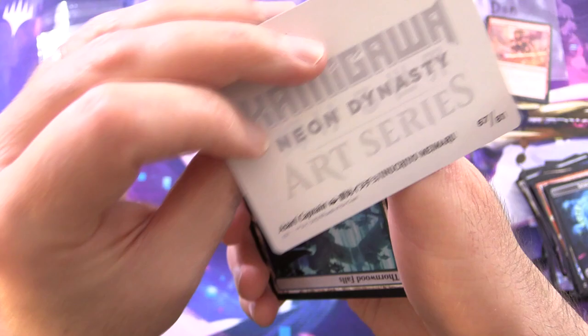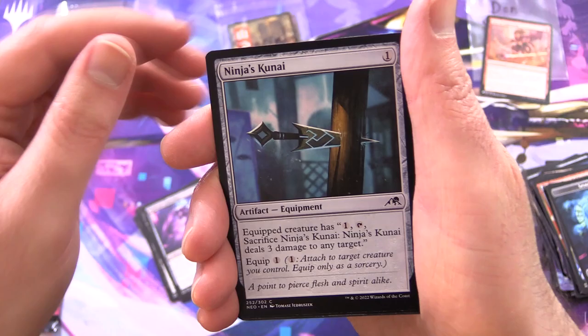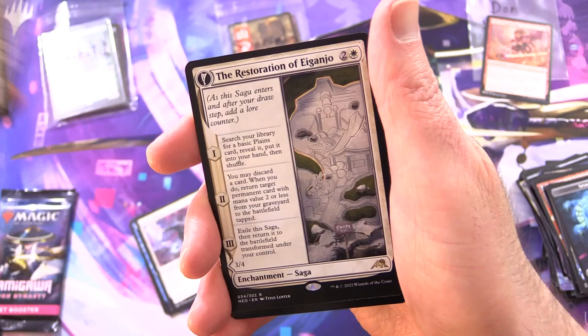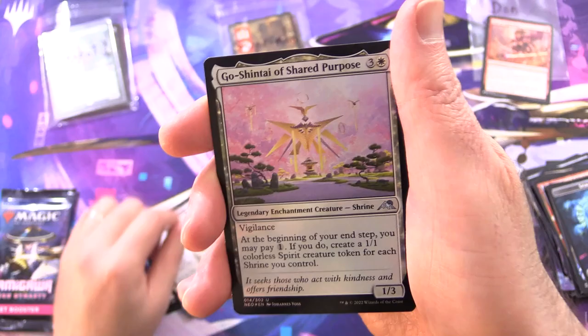This is a stamped or signed art card — very nice — that is Asari Captain. Followed by Thornwood Falls, Reinforced Ronin, Iganjo Exemplar, Debt to the Kami, Kami of Restless Shadows, Mukatai Ambusher, another Rat Ninja, Ninja's Kunai, Futurist Operative, Blade Blizzard, Kitsune Fox Ninja, Life of Toshiro Umizawa, and on the other side Memory of Toshiro. And the Restoration of Iganjo is the rare — on the other side we have Architect of Restoration. And a Foil Go Shintai of Shared Purpose — that's some nice foiling on that one. And a Treasure Token.